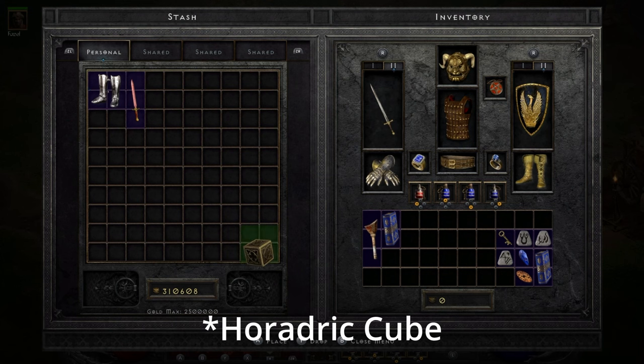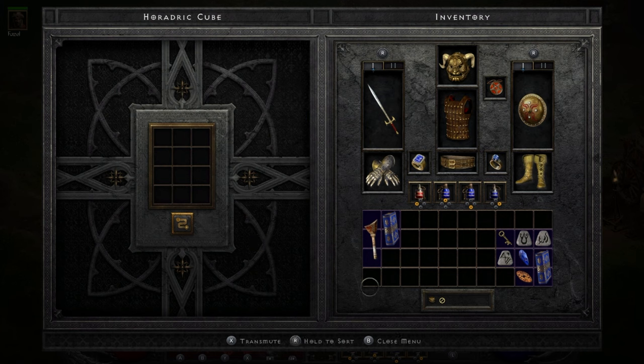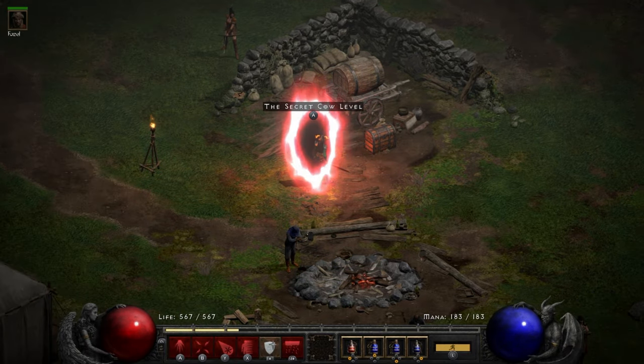So we're going to want to open up our Wurt's leg next. Whoops-y-doodles — took a whole second to open. Sorry, I haven't played this on the Nintendo Switch in a bit; usually I'm on the computer with this game. But this one is great to play when you're on the toilet. There we go. Transmute. And there it is — the secret cow level.